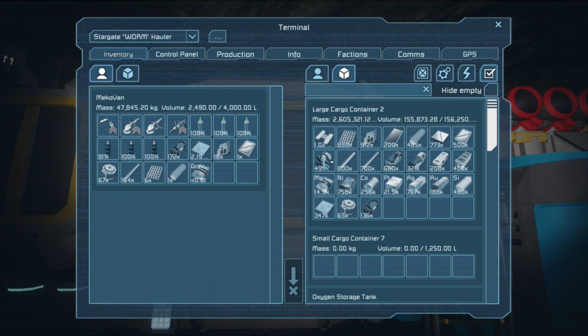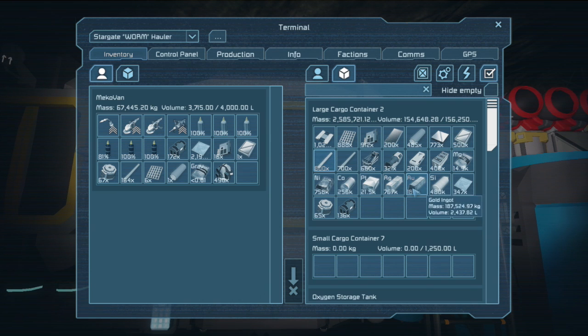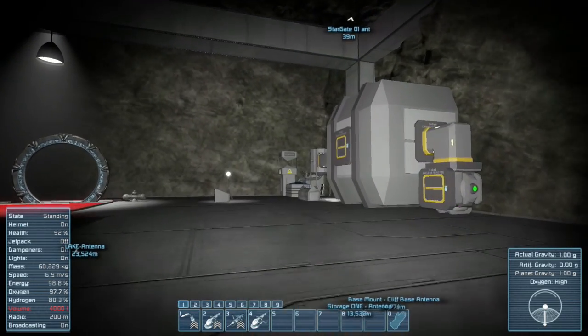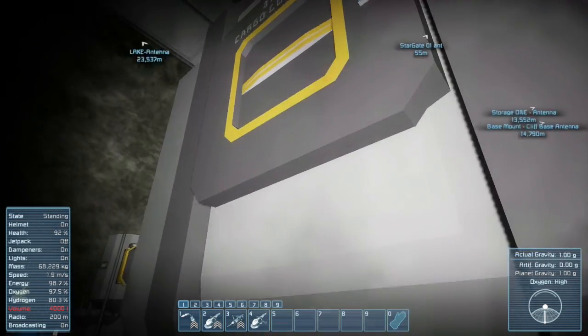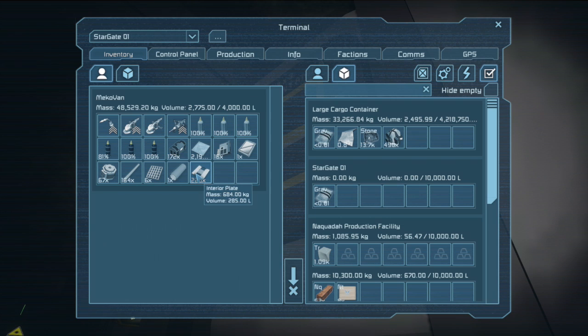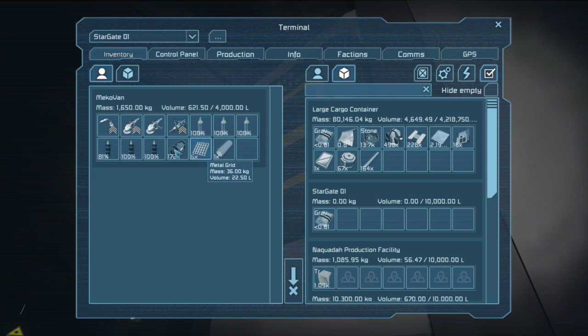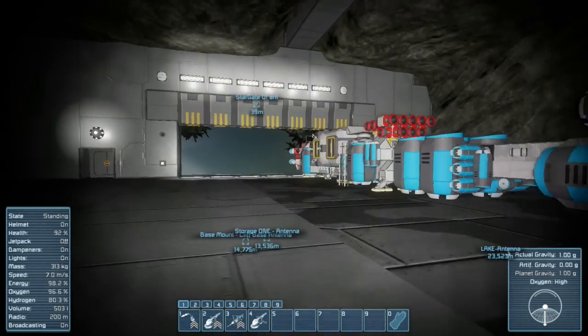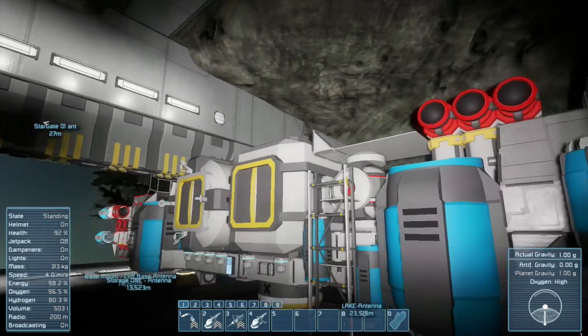We can leave the already processed goods here, because the ore is what I want to get back to the base. Let's grab some of these and leave the rest. Oh my god, why does everything gotta go so crazy for me, man? Let's leave all this shit. We'll try to take out some of the weight of processed units.